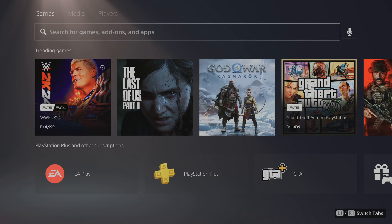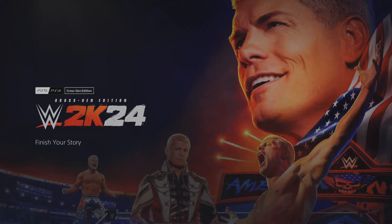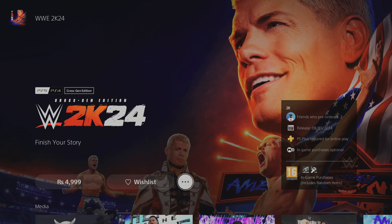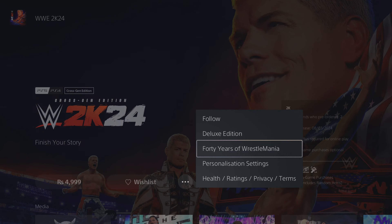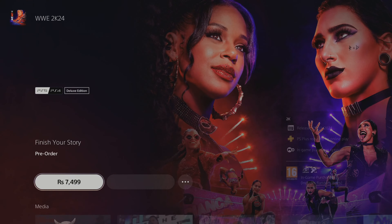Pressing the triangle button — yes, WWE 2K24 is there. If you want to change the edition, this is the cross-generation edition which you can play on PS4 and PS5. But if you want to choose other editions like the 40 Years of WrestleMania or the cross-gen editions, you can simply change that.